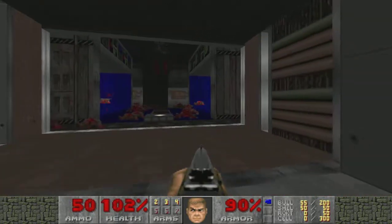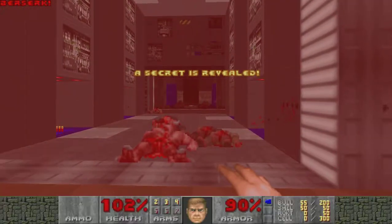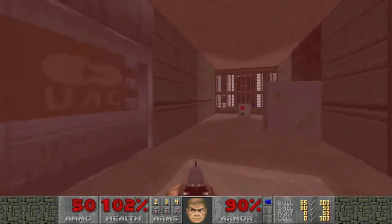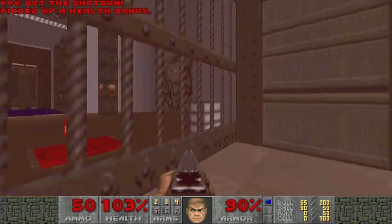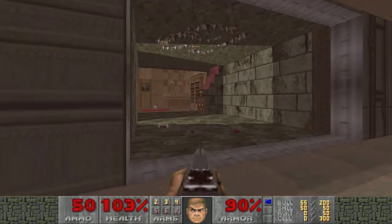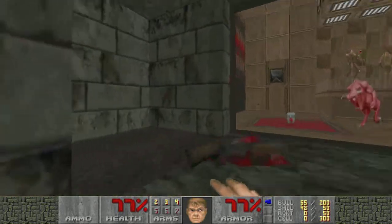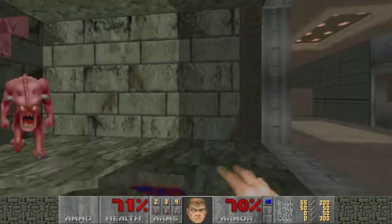Moving on. Wait, this is the way I came — what? Let's just grab it. Oh yeah, that's a secret. So we're up to two. This was all just that one little side quest basically. There's the red key. That's open. Yeah, we're seeing these little gotcha traps a lot. Teleporting demons.